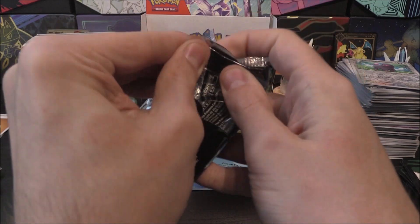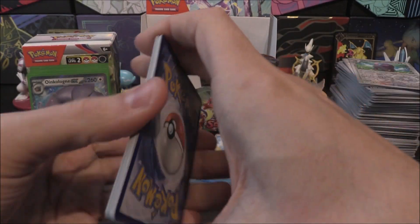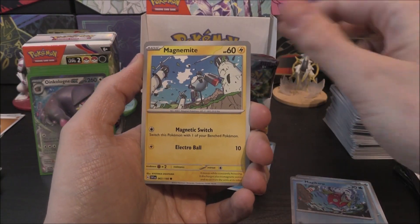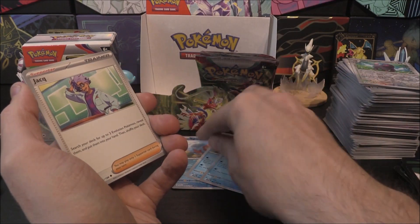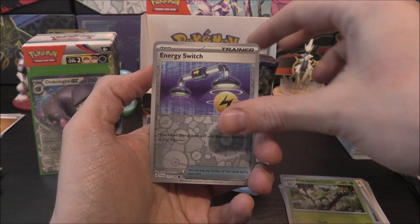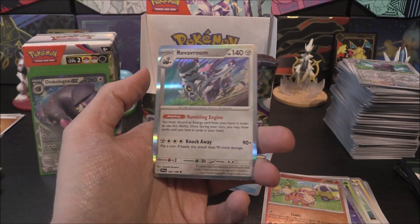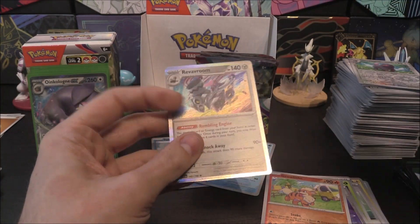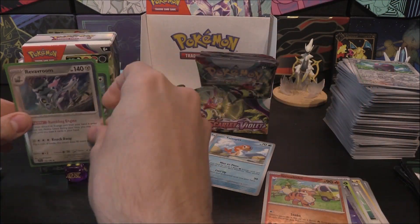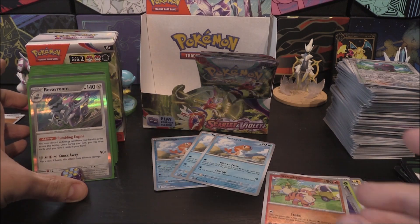Next pack: Seatoddle, Magikarp, Magnemite, Energy Switch, Tatsugiri, Arven, Floragato, Energy Switch Reverse, Growlithe Reverse, and a Revavroom as the holo as well. Cool.